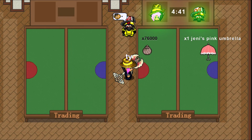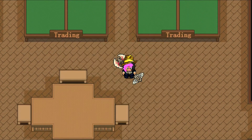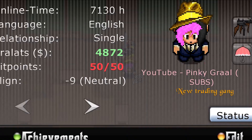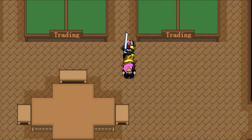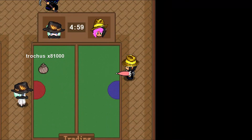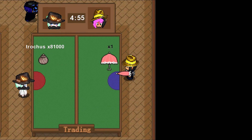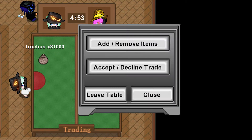Here I bought a Jenny's umbrella for 76,000 trough. Then I sold this Jenny umbrella for 81k, making me 5k in profit.